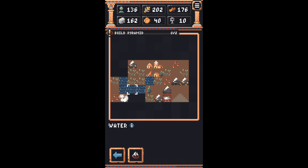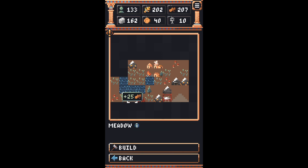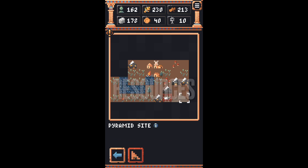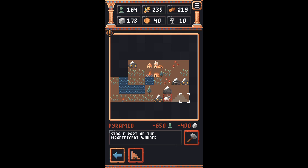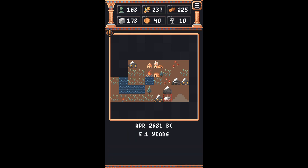Now this is Tiny Pharaoh. It describes itself as a real-time strategy game, however, I think it's more similar to a management sim. As I mentioned in the intro, this boils down the management sim genre to its purest form while also maintaining its depth. You're exploring a grid of sorts, one square at a time.